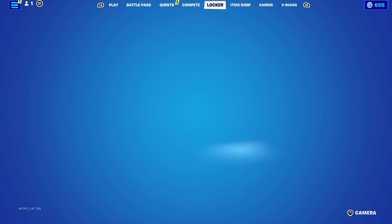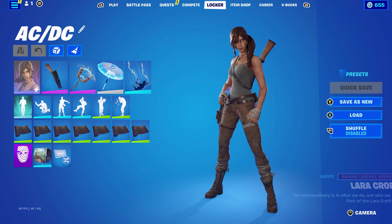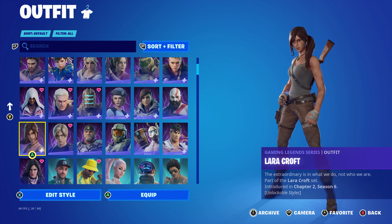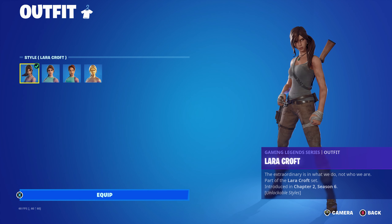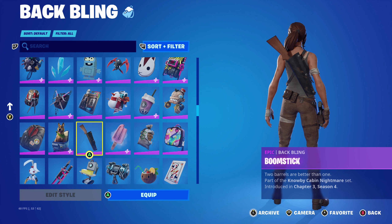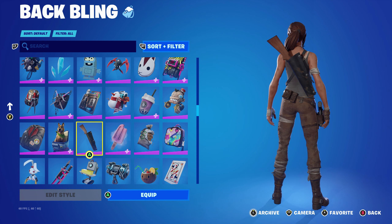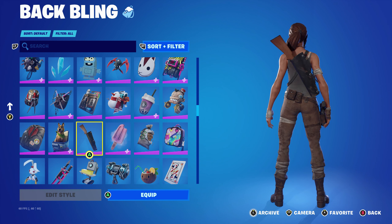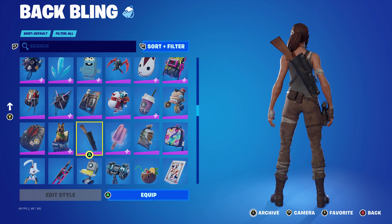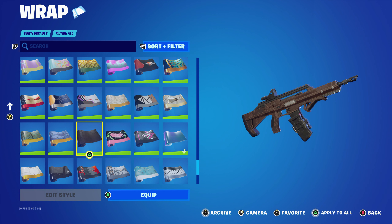For the next ACDC pickaxe combo I'm using Lara Croft — I considered Indiana Jones too since both work nicely, but I went with Lara Croft. The Lara Croft skin is from the Chapter 2 Season 6 battle pass, part of the Lara Croft set. I'm using the standard style. The back bling is the Boom Stick, part of the Cabin Nightmare set from Chapter 3 Season 4 — it's Ash Williams's back bling. It works nicely with the color scheme: the brown of the handle and the black of the shotgun case complement the Lara Croft skin. The wrap is Rogue Archaeology, part of the Indiana Jones set introduced in Chapter 3 Season 3, mainly using this for the brown leathery look.